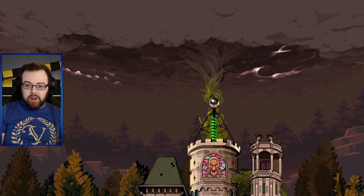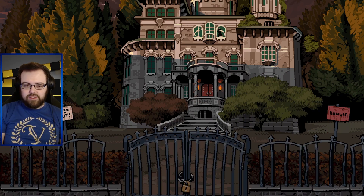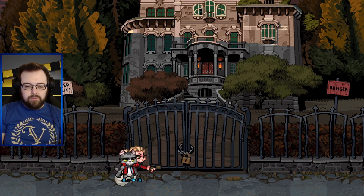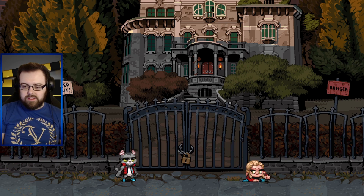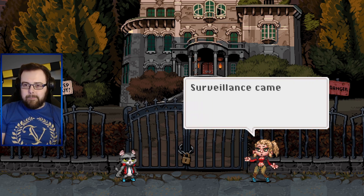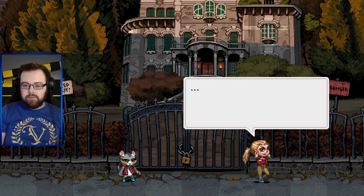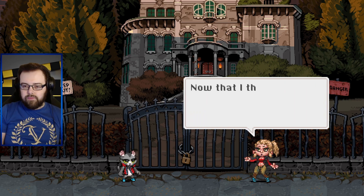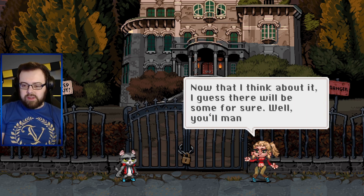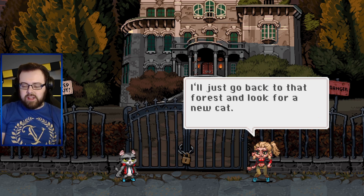We will burn our way through this level and call it a video. This has been a fun little intro to this game - I'm definitely going to play a bit more of this. The commando crawl, just with two guns. You can see he's walking around in there. Surveillance cameras, lasers - I'll take care of those. I hope there aren't any guard dogs too. Now that I think about it, I guess there will be some for sure. Well you'll manage, and if not I'll just go back to that forest and look for a new cat.